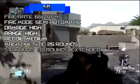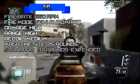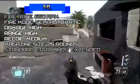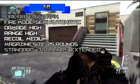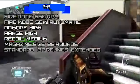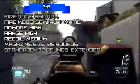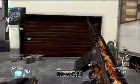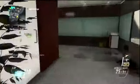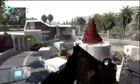Recoil is medium. As you guys are watching this gameplay right now, you can see my bullets going up a little, not going straight. Magazine size is 25 rounds — that's the standard. For extended mags it's 37 rounds.